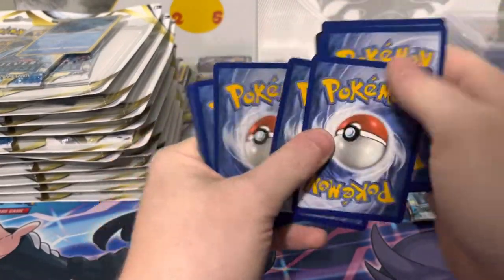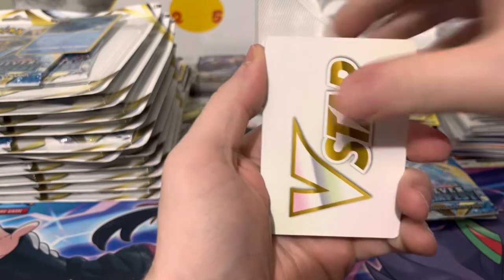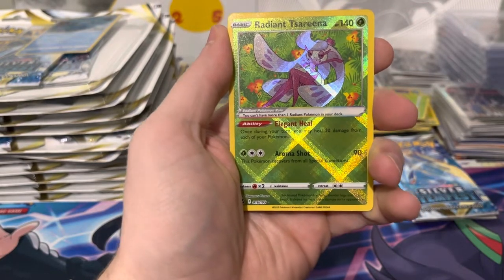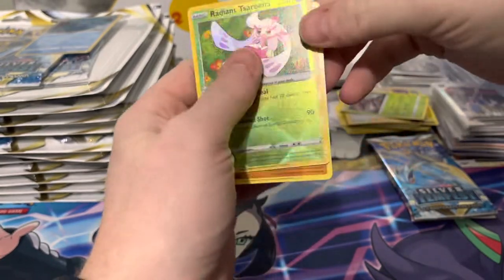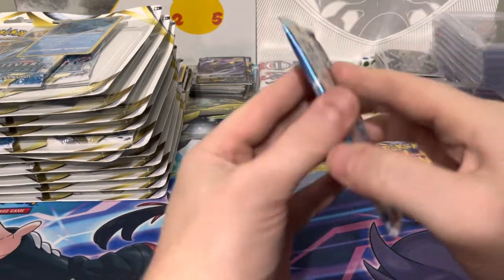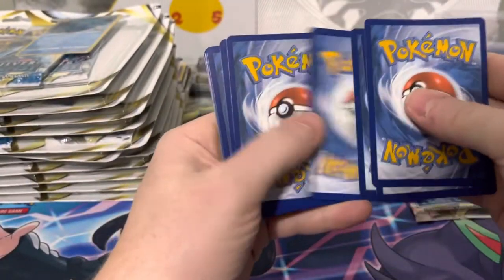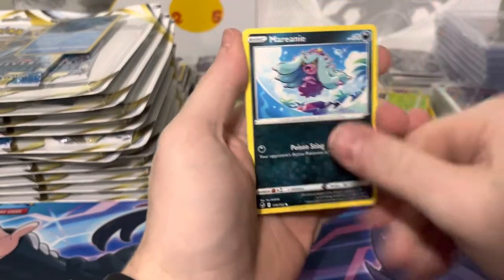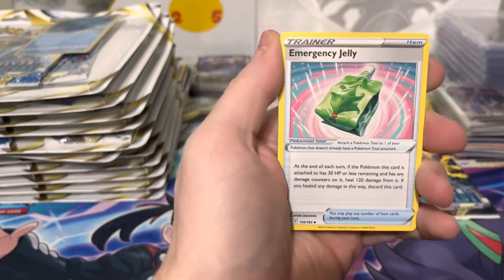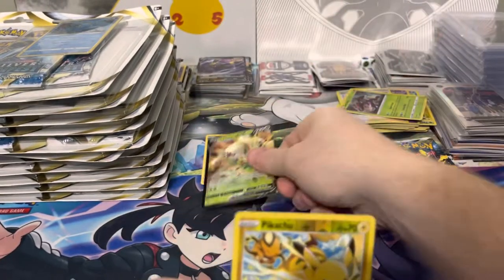We got a V-star, a Torracat, Poliswine, and a Dragon. We have a Radiant Serena, so right after the first rip we have a Radiant card, and Armadillo. Let's put the rares up there. So one for one so far, although it's a bulk Radiant. I'm about seven booster boxes in with only one Alolan Ninetales and the Skunk Tank, I believe.